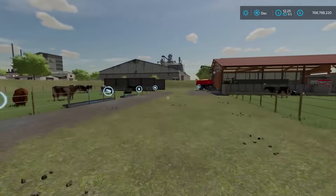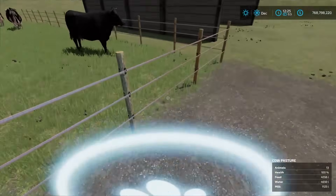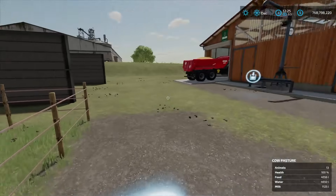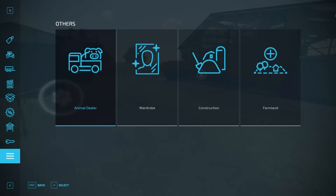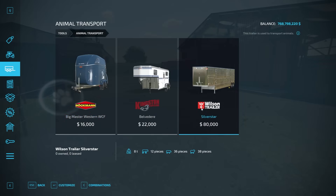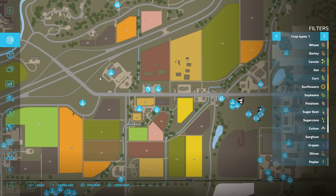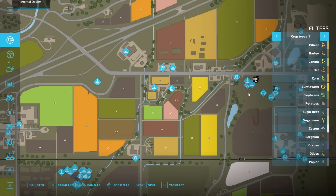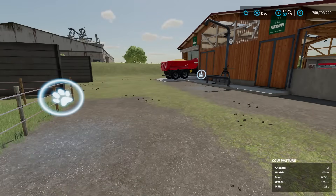The second way to buy cows is going directly to the animal dealer on the map, pulling up to the paw icon, and hitting R to open the same menu. The third way — and how you avoid the transport fee — is purchasing an animal transport trailer from the store under Animal Transport. The base game trailer holds 12 cows. Pull it to the animal dealer on the map, load up cows, and deliver them to your pen yourself.